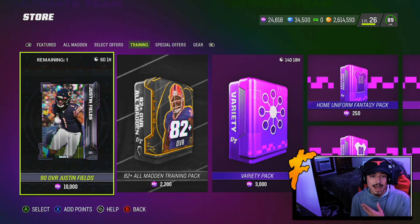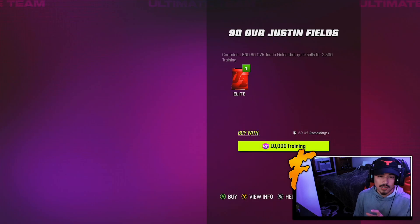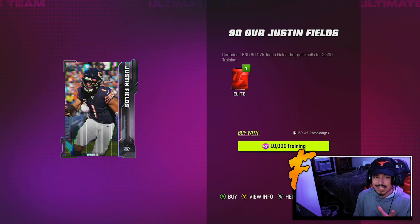This Justin Fields card you cannot buy on the auction house. He did break the single game QB rushing record but didn't get an LTD. This tells me that Sauce Gardner and Justin Fields — definitely Justin Fields — is probably going to get some kind of Ghost of Madden future card. It feels like this is when they start to structure Zero Chill, Ghost of Madden, all that Christmas and winter stuff.